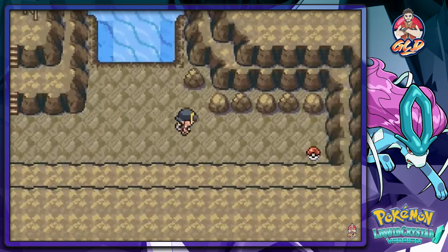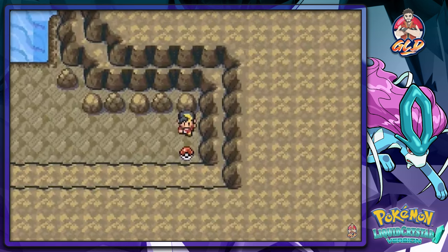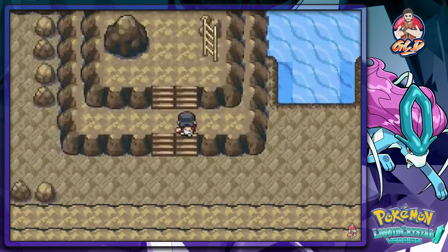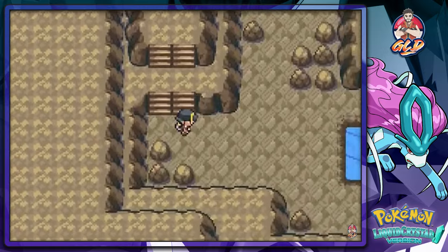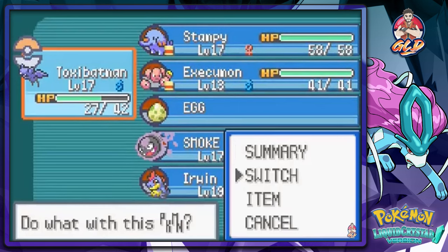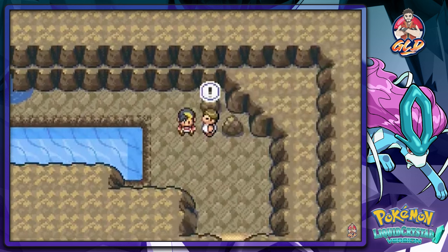Geodude goes to the PC. We find another X Defend item and it's time to get out of here. The bottom portion looks like the exit. There's a trainer waiting, so we switch our Pokemon and go with Totodile to see what they have.